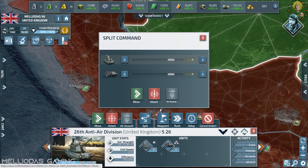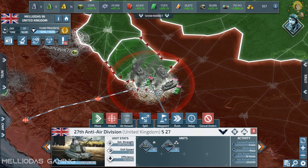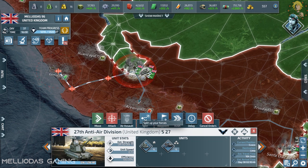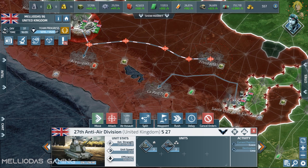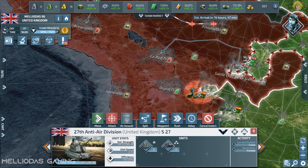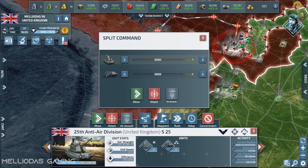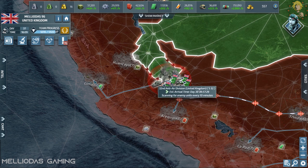I'm going to separate my units and keep one motorized infantry and one mobile anti-air per group because we don't know where Argentina is now. Maybe he is offline, but when he comes online he might have air force. I will always keep my infantries protected with mobile anti-air in case Argentina has an air force. I'm going to separate them and send everyone for a definitive city.